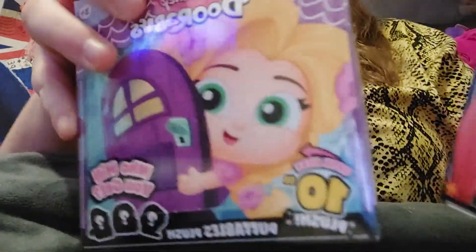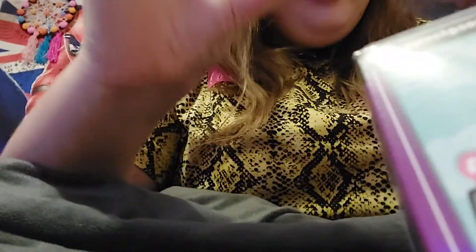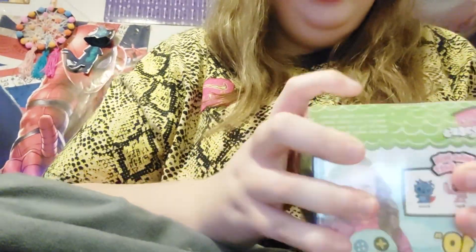Hey guys, today we will be unboxing three different objects. First we got Dorables, a bigger version. I got two of these — I got a princess one and a stitch one. They're puffable plush, they're not too tiny. I'll open one first. First we'll be opening this Stitch Dorables.